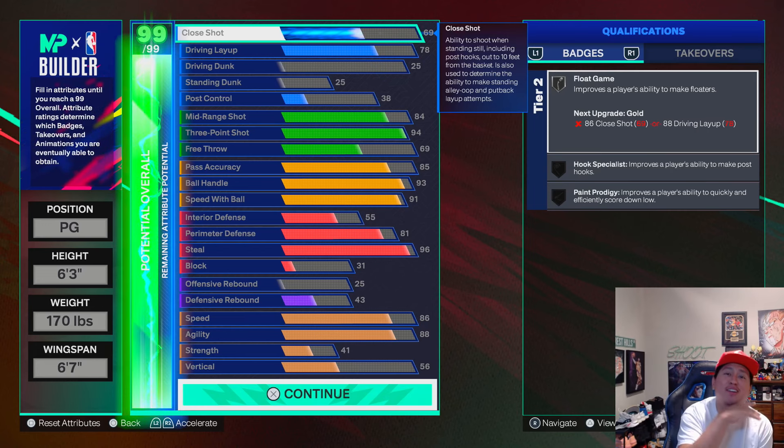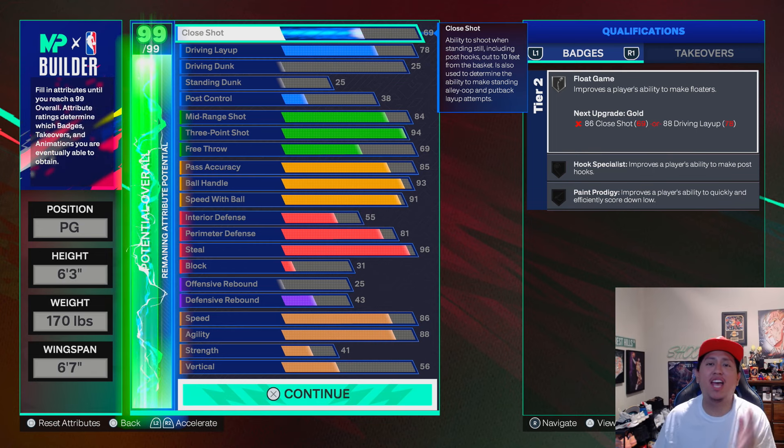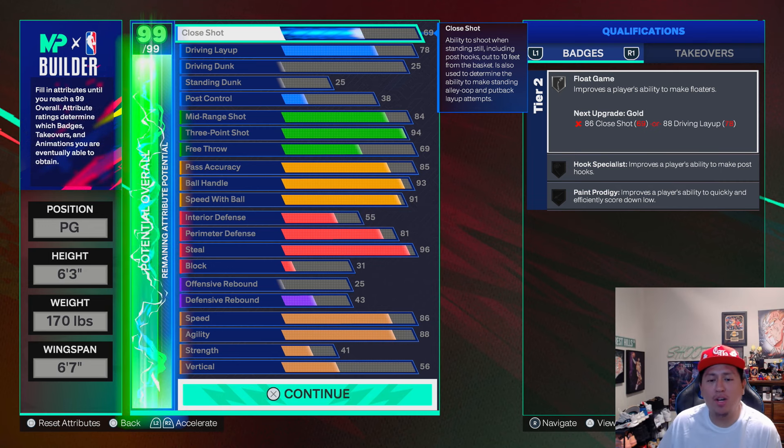This is my first build I'm making on 2K25. We're going to get this build to 99 overall. This is going to be my first build, I'm going to grind to 99 overall. Point guard, 6'3", 170 pounds, and 6'7" wingspan.